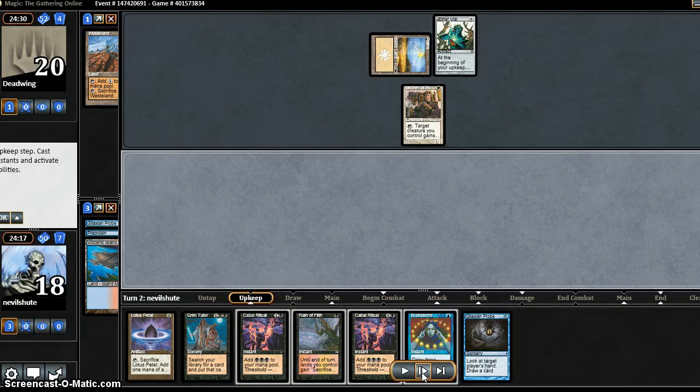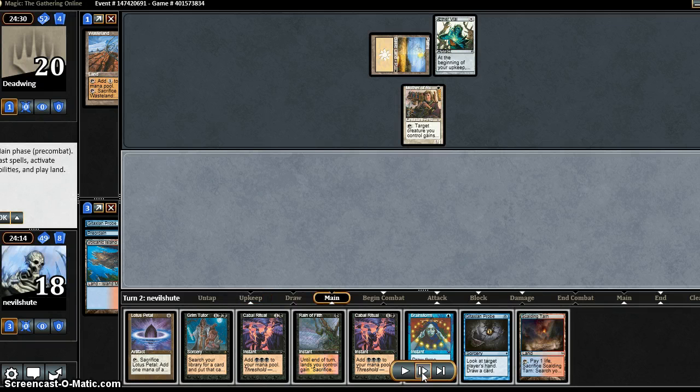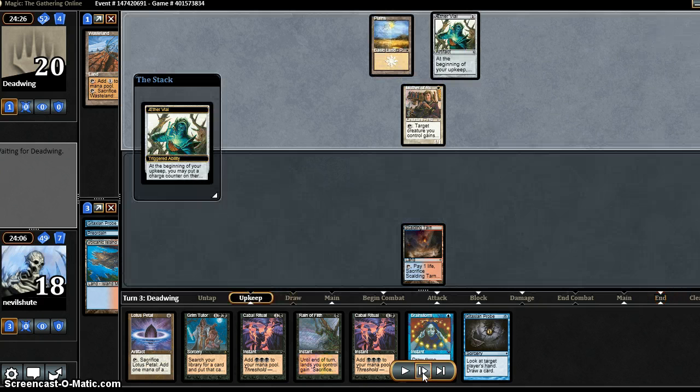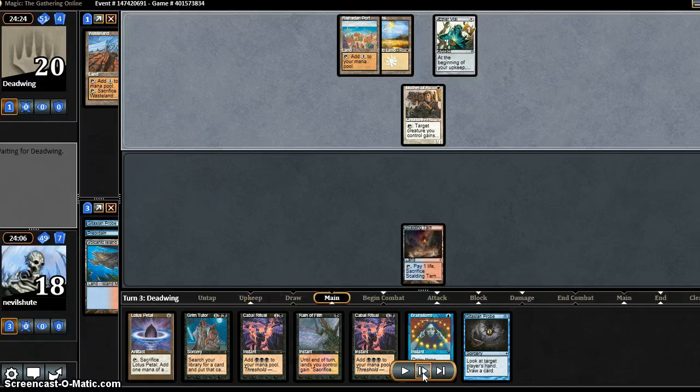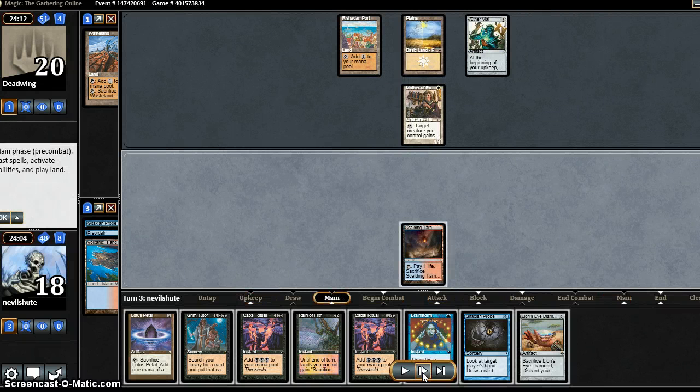Not getting in there with Mom. Draw land — perfect. So we pass the turn. We could Probe here, but he didn't draw a Thalia; chances are he won't draw one now. So I think we're okay. He plays Port, but you know, we draw an LED and win the game.